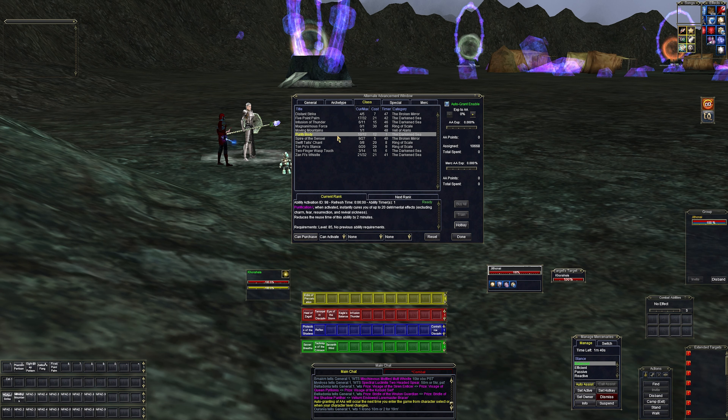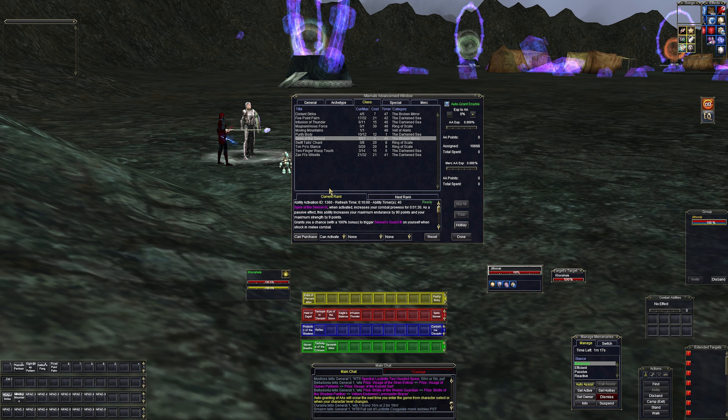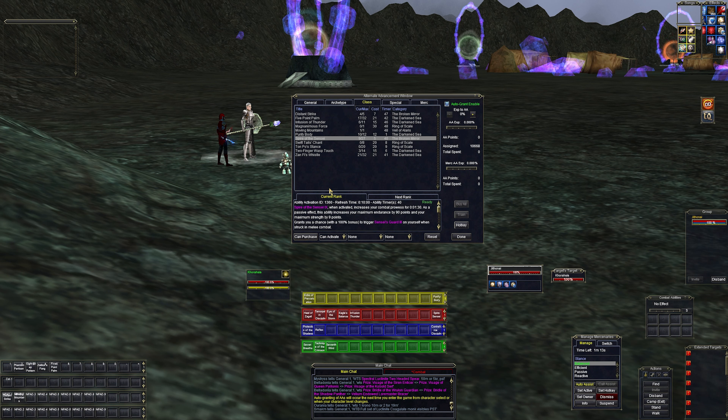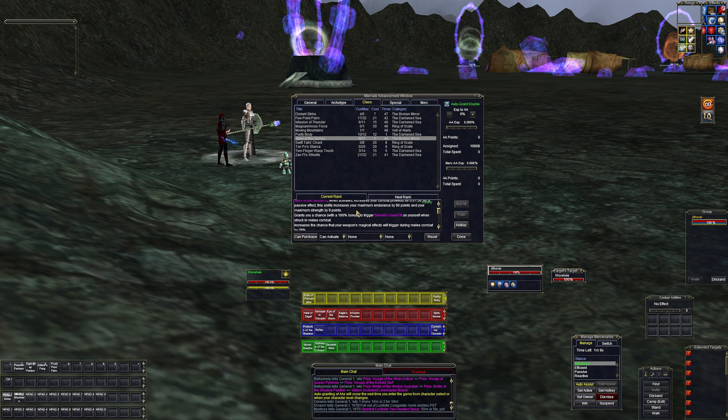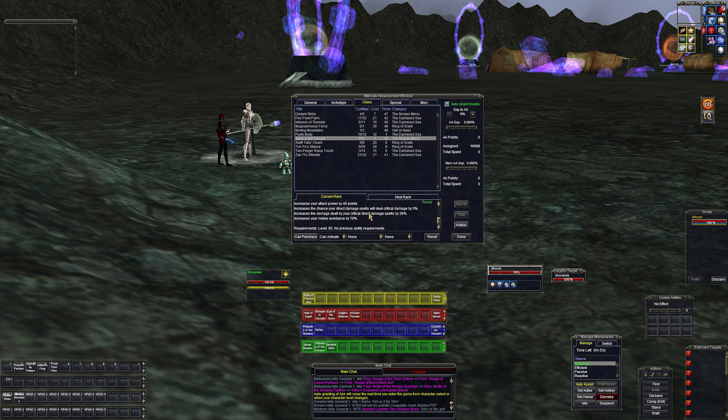'Moving Mountains' flings a creature two or three levels higher than you toward you — more of a positioning pull. 'Purify Body' is a cure, so that goes in the utility section. 'Spire of the Sensei' is one of the higher damage burns: when activated it increases combat prowess for a minute and 30 seconds, increases maximum endurance by 90, maximum strength by 9, grants Sensei's Guard on being struck, increases weapon trigger chance by 28 percent, raises minimum base melee damage by 37, and accuracy by 30. It just goes on and on — phenomenal ability.